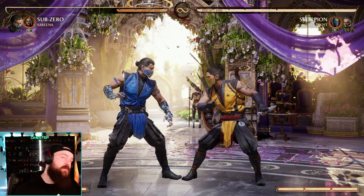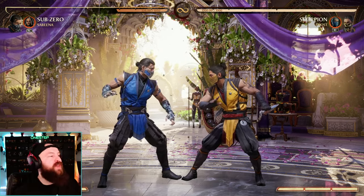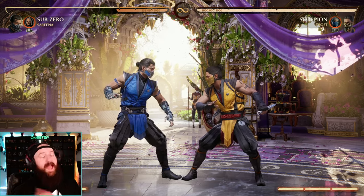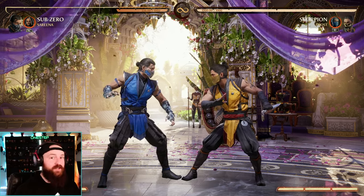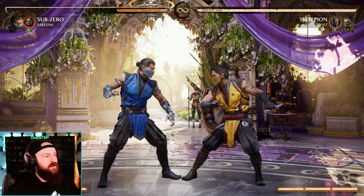Here's a combo route that is 41% — it only takes one cameo and one bar. We use Serena as the cameo so you get the ground combo extension and a hit confirm before you actually do your back 2, just in case. I think this one's a bit more safe to actually start, but here's how it looks.